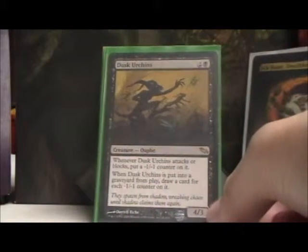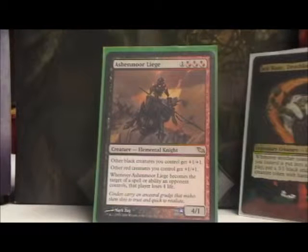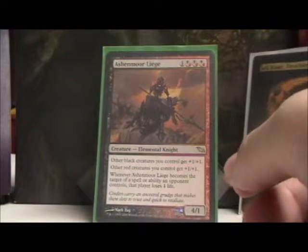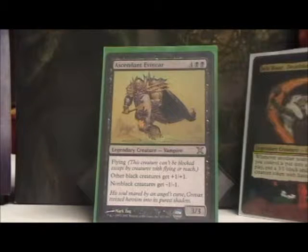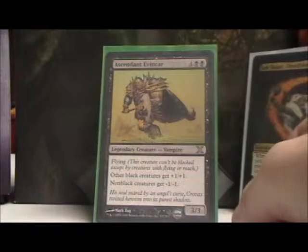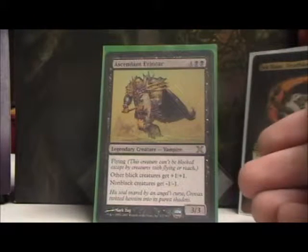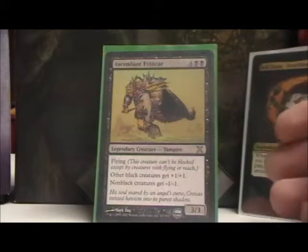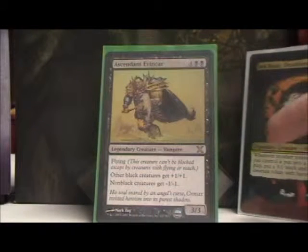Dusk Urchins is draw power — a 4/3 for three mana that draws you three or four cards afterwards. Hell's Caretaker can sacrifice creatures to bring back creatures during my upkeep, which is really neat. Ashenmoor Liege pumps up my Graveborns to big scary 5/3s. Ascendant Evincar is usually the primary Fierce Empath target — he pumps up my Graveborns further and gives all non-black creatures -1/-1. The cool thing is if I search him up with Fierce Empath and play him, he'll kill off the Fierce Empath and put out a big strong Graveborn.